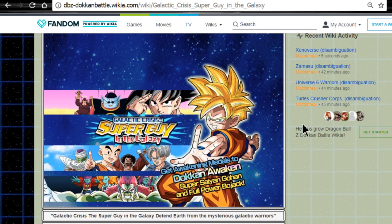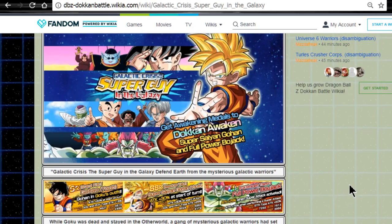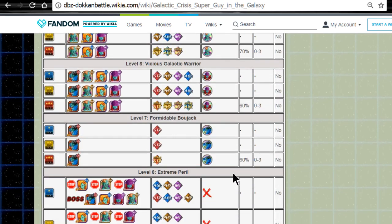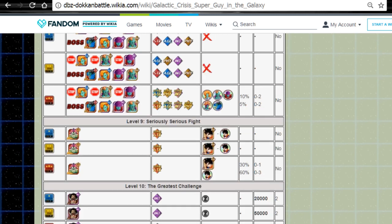Hey guys, what's going on, it's Lconic here. Just a quick PSA: the Galactic Super Guy event in the Galaxy event has come back. For those of you who are not aware, this allows you to get fodder for LR Gohan. You can farm Gohan base form at level nine in the Seriously Serious fight — that's where you're going to go to grab him.